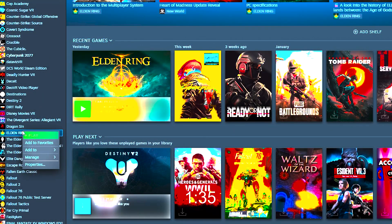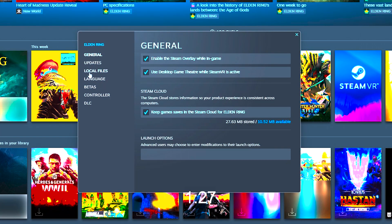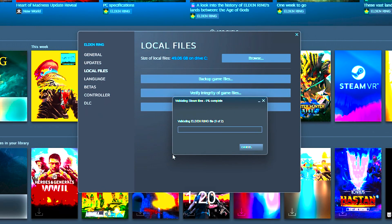Go to Elden Ring in Steam and right-click the game. Take the drop-down to where it says Properties. In there, you will see Local Files on the left menu. Click here and you will see Verify Integrity of Game Files. Once clicked, the files can be checked and new game files will be redownloaded, replacing any missing or corrupt files.